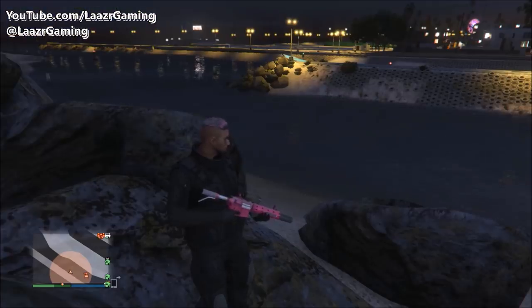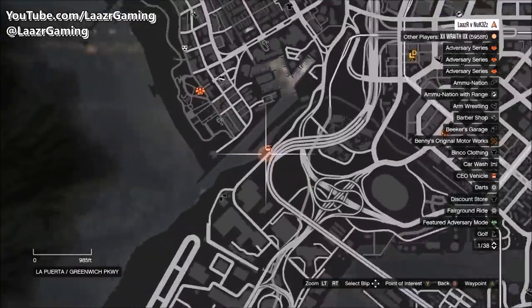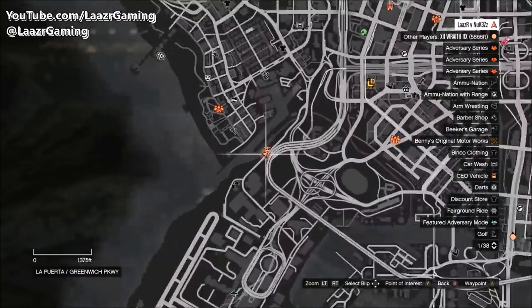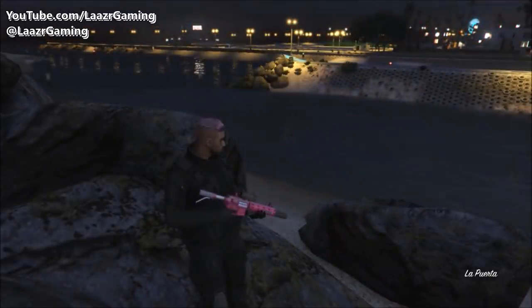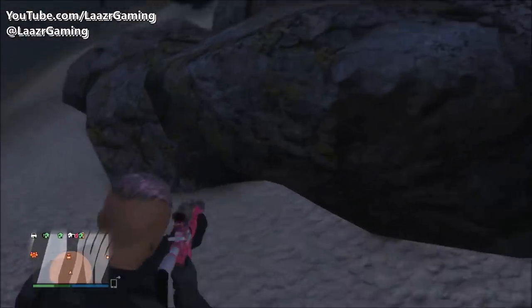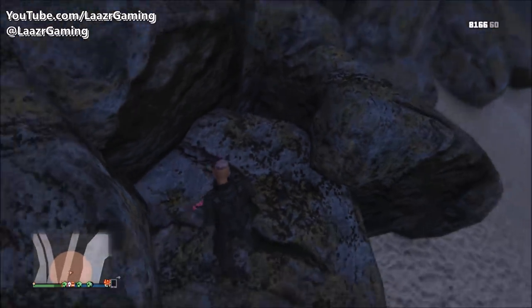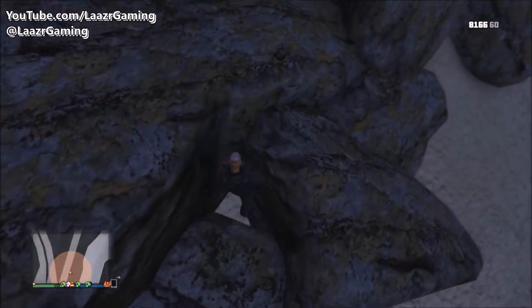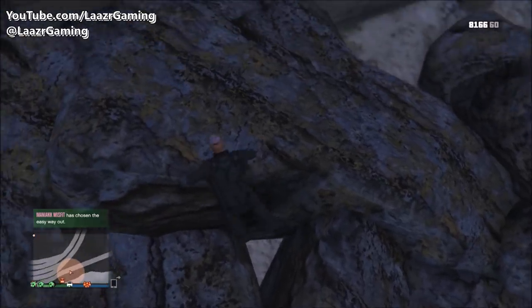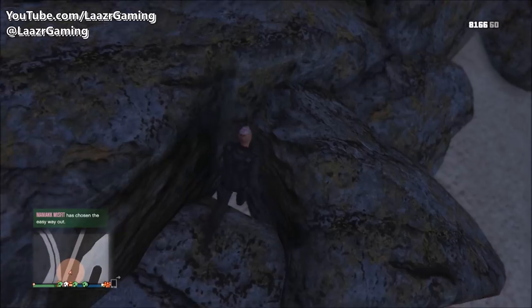Moving into the third glitch — what would a top five glitches compilation be without a secret hiding spot or wall breach you can use to avoid cops or troll your friends? Make your way to this location on the map — it's in between the beach, the pier, and the airport, an extremely popular location right next to the helipads in LS.